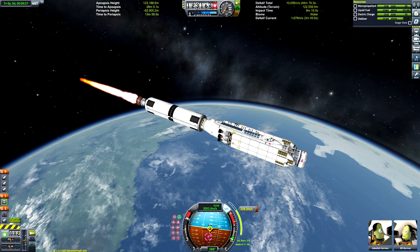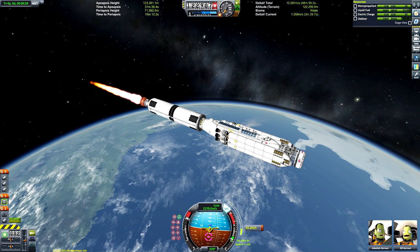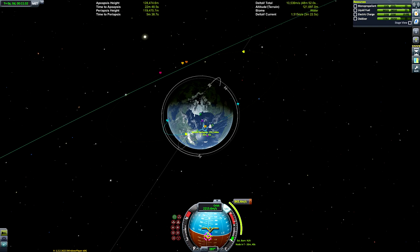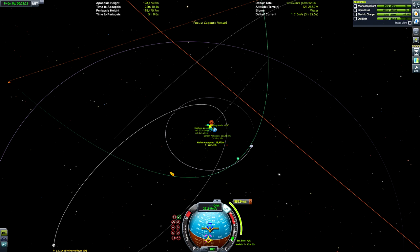I went for 123,000 meters — it doesn't really matter too much but I'd recommend keeping it low. As you can see we've done a pretty good job getting our inclination to be the same as the asteroid's. If you didn't quite get it right you could just change it now.